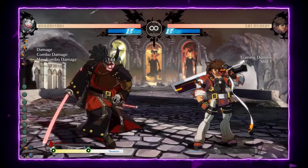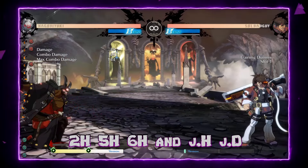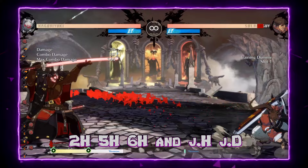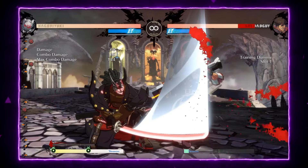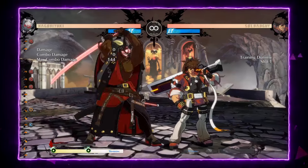You also have the H buttons. 2H is a really good anti-air. 5H is good in neutral. 6H is like an ender that deals big damage on OTG. It's really good.